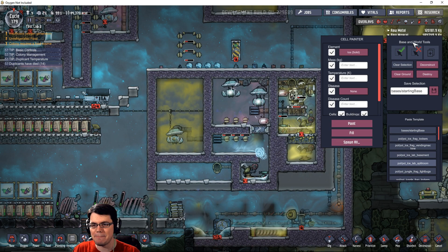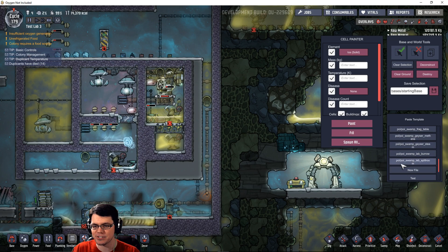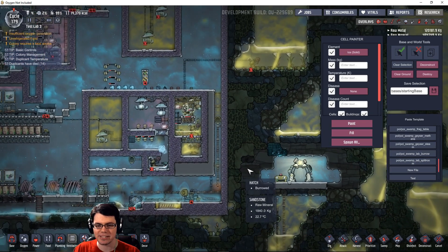The tool is Base and World Tools right here. You can see a couple of different things — you have some paste templates down here. These are different templates, and you can see the folder those things are in along with their names right there.